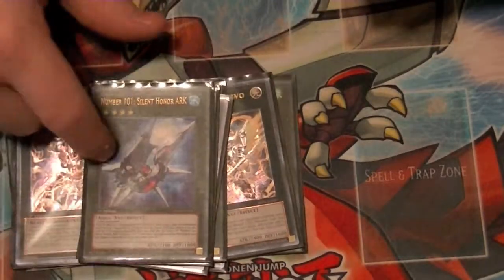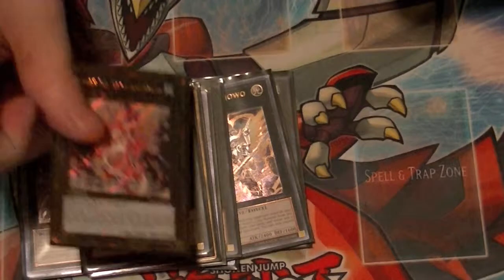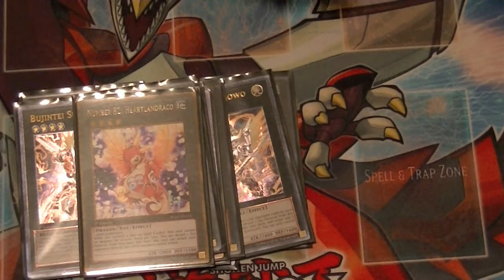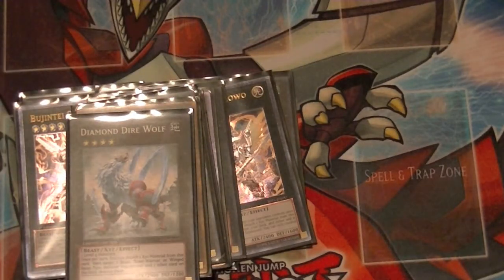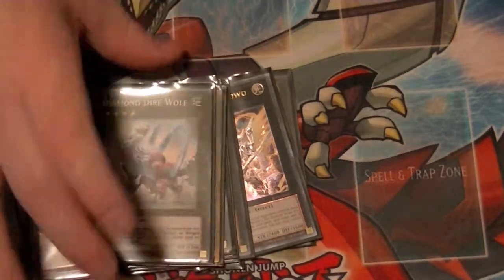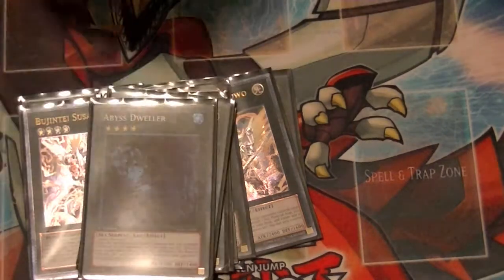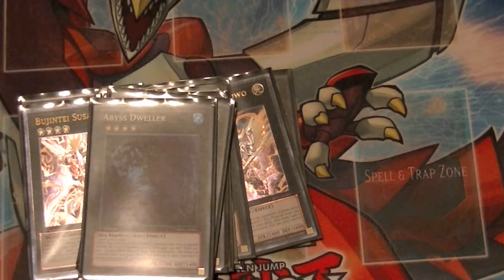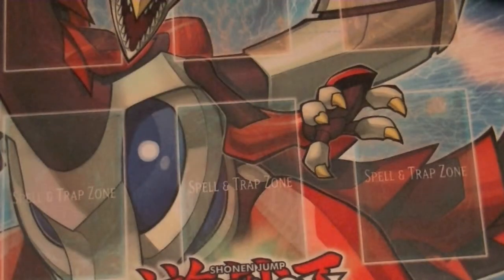Just one copy of Number 101 — I cut it from two down to one, I only really need one copy. Next we have Number 82, Heartland Draco. As long as Tinky is on the field, this can attack directly and cannot be targeted by your opponent, so that's 2,000 direct damage each time — really good to have. A card I recently added was Diamond Direwolf. Since you're running Beast, Winged Beast, and Beast Warriors, you can use its effect for that additional popping. And of course, one Exeton Knight in case you need to clear the field. One Abyss Dweller to stop stuff in the graveyard. And finally, one Cowboy for that added burn damage.